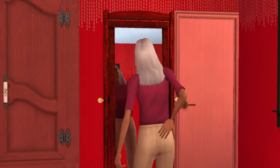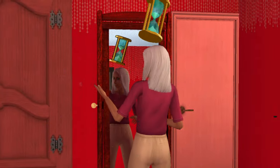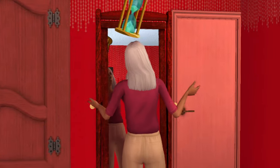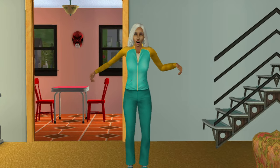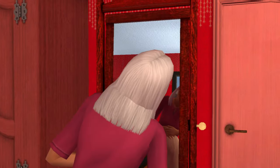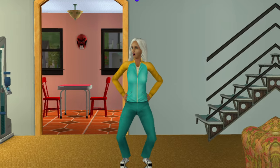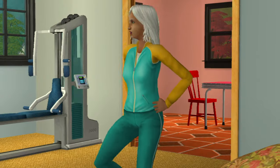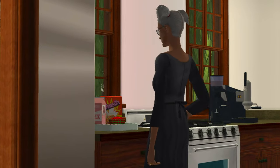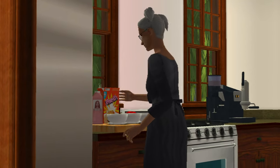Hello VIP elders. Have you ever noticed that sometimes your sim will age and out of nothing their lips disappear, like Bella Goth? Or maybe their nose will get as big as EA's mistakes on Sims 4? I get that our bodies can and will change as we age, but the way this happens in Sims 2 is honestly crazy and it bothers me a lot. And also, did you know this actually doesn't need to happen at all — it can be somewhat fixed.